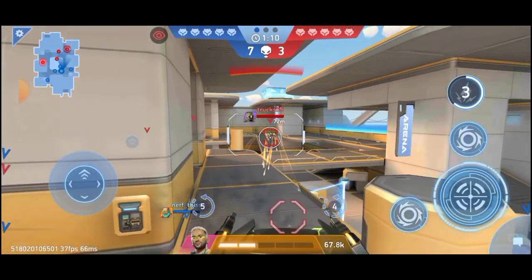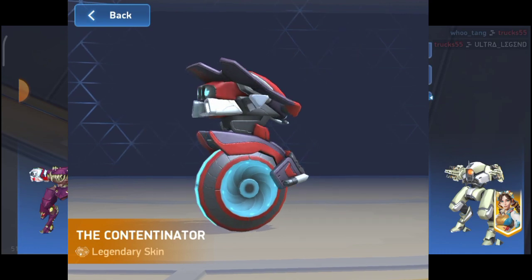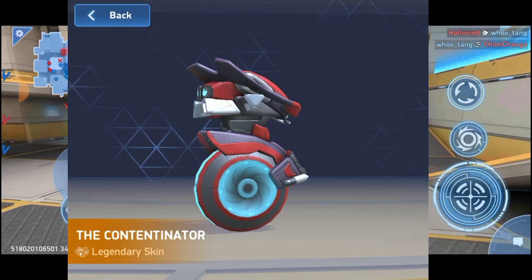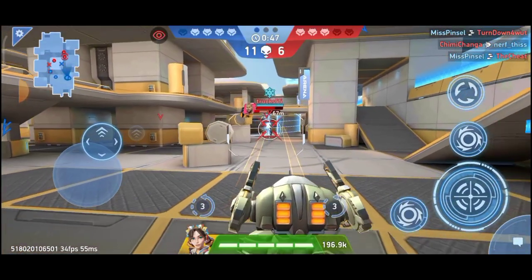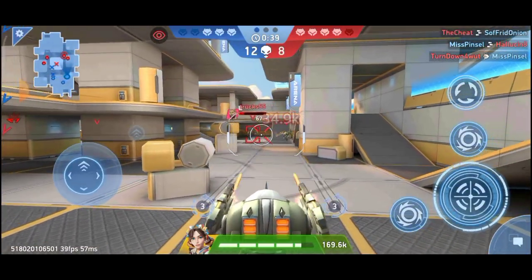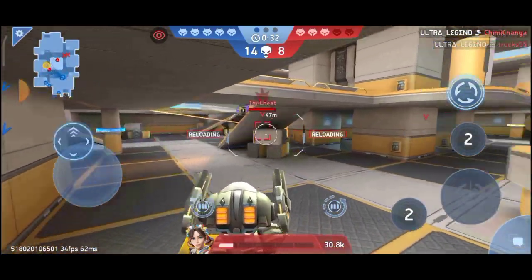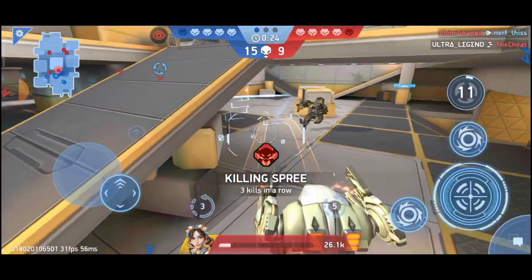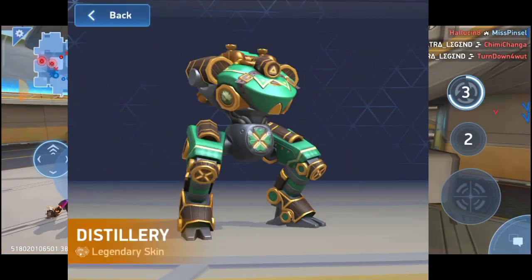Our fourth skin is the Contentinator skin for Kill Shot. This skin is available only for official content creators who are in the partner program of Mech Arena. Right now there are around 25 to 30 content creators in the partner program, so only those 25 to 30 players in the whole world have access to this skin — making it genuinely rare.